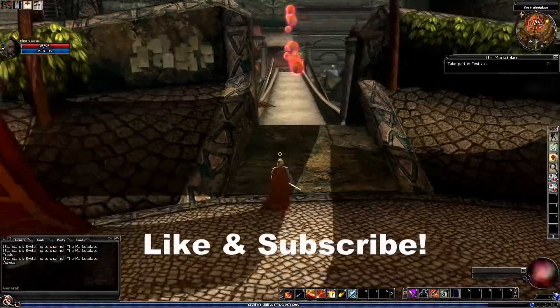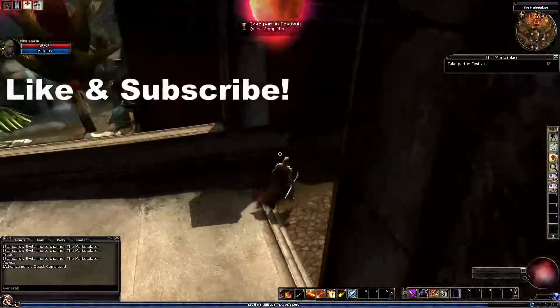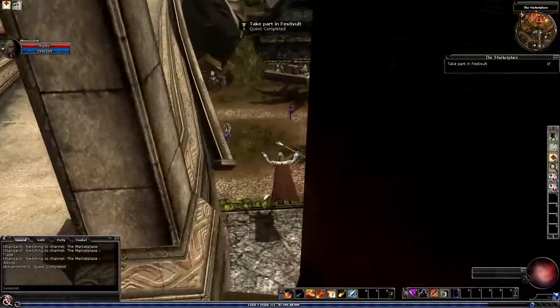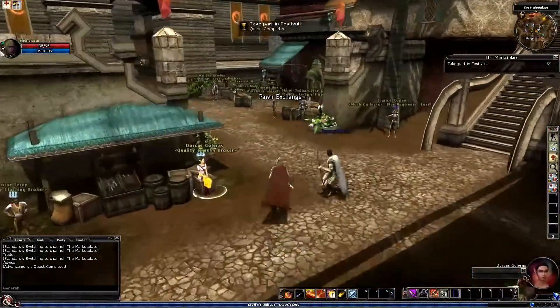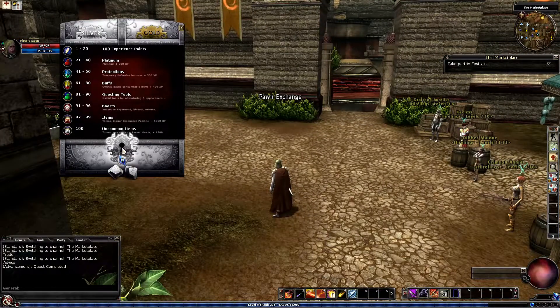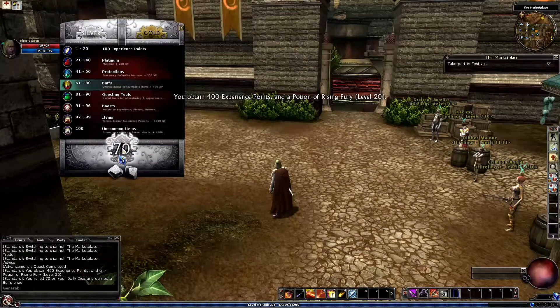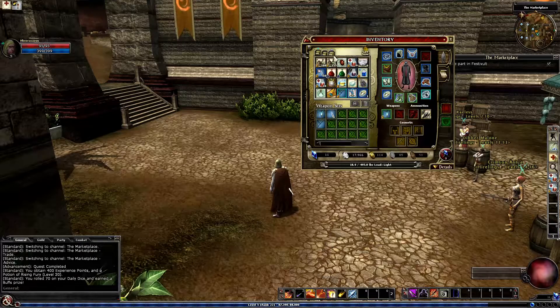Hello Watchers, and we are back in Dungeons and Dragons Online. Let's jump down. I can't glide but I can roll to daily dice. Let's see what we have. Potion of Raging Fury and 100 points.